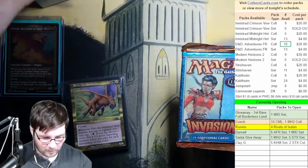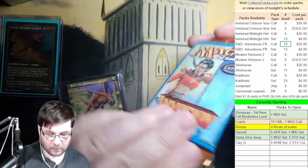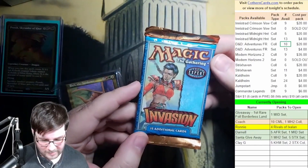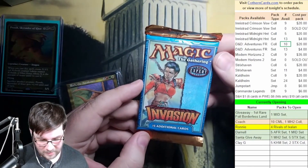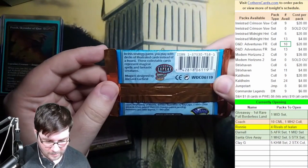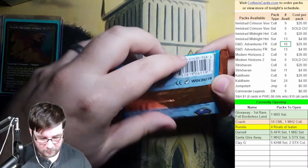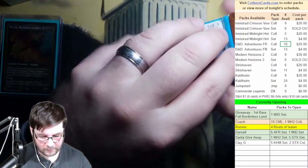I've not opened one of these since what every year is printed on the back of this pack. This is obviously Captain Sisse from Invasion. They had the gold or bronze top and bottom of the pack. 1993 to 2000. So 2000 sounds about right — probably 2000, 2001.